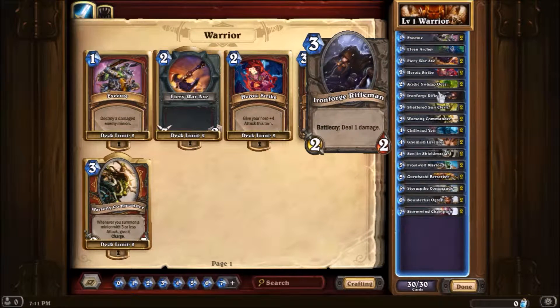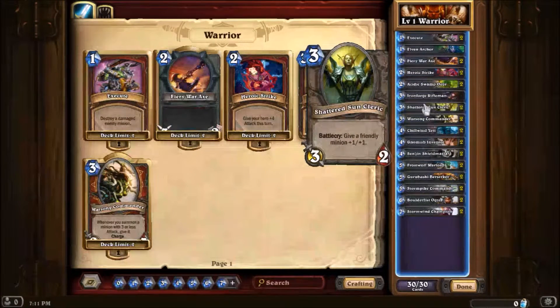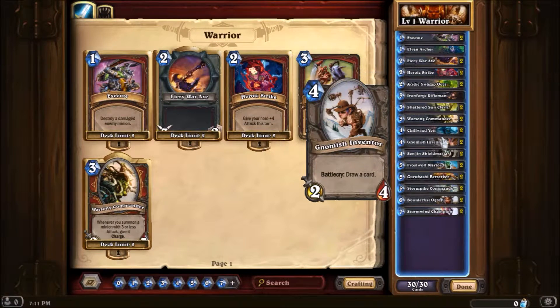For some removal we have the Acidic Swamp Ooze, which has good attack and health for its cost, and if your opponent has a weapon it's even better. Then we have the Ironforge Rifleman, which also works well with Execute. We have the Shattered Sun Cleric — just a great starter minion that gives a friendly minion +1/+1. And the Warsong Commander is really awesome: put it down and all your minions of three or less attack gain Charge.